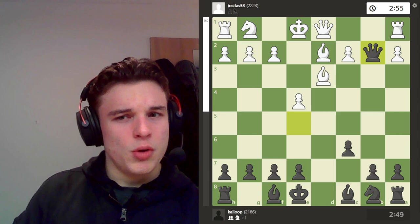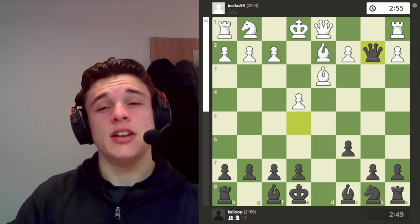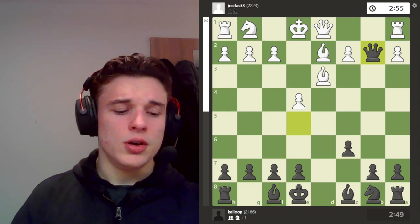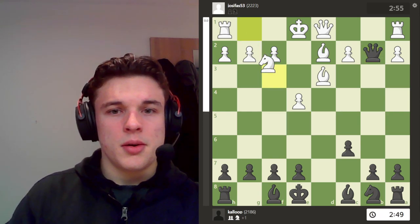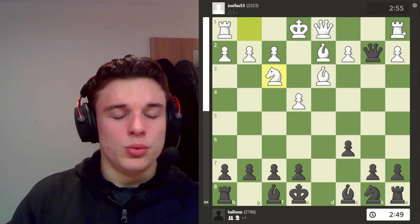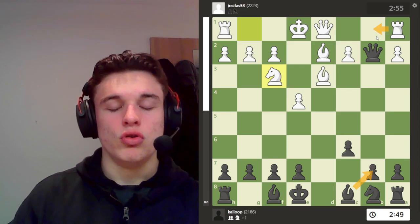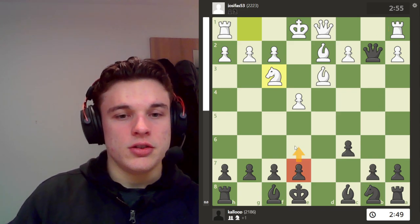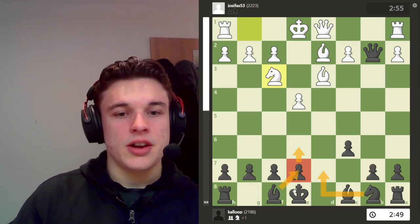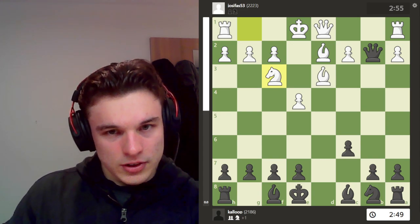My opponent plays bishop d2, and I go queen e5. I'm attacking e4 and b2, and he can't defend both. So he decides to defend e4, and I take on b2. Taking on b2 can often be very risky in openings like the Sicilian — it's often like a poisoned pawn variation of various openings. But I was confident I could hold this, because my b7 pawn is nicely protected if the rook comes to the file. And in my head I figured that all I need to do is get the bishop out, get the knight out, and castle.